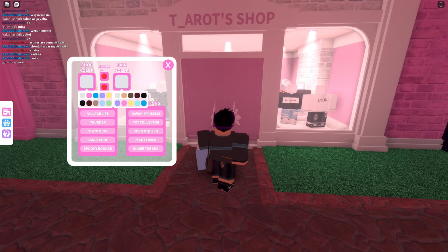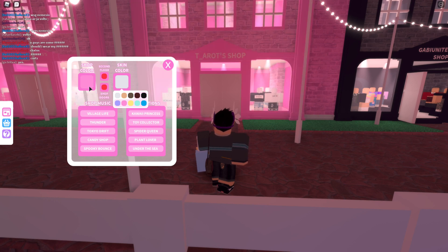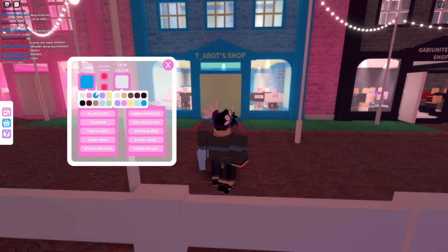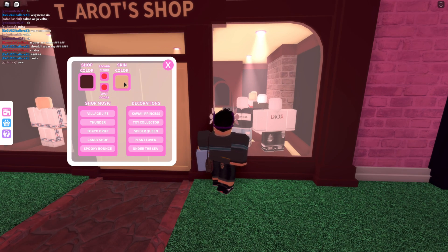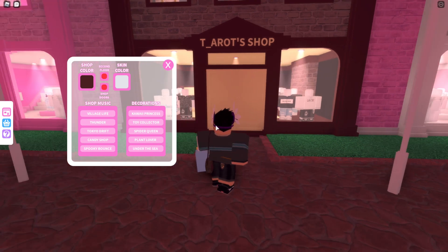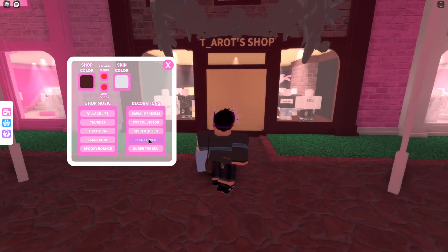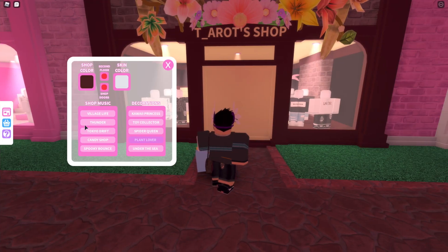For shop and skin colors there are default ones — white, pink, and blue. Since I have the game pass, I can select more; I usually pick this one because I like the look of it. For skin color there's white, beige, and brown, with others like blue that require a game pass as well. Decorations also require a game pass — I usually do the Plant Lover because I love plants. Shop music also has a game pass; I usually choose Thunder but I'm not going to turn it on for the video.